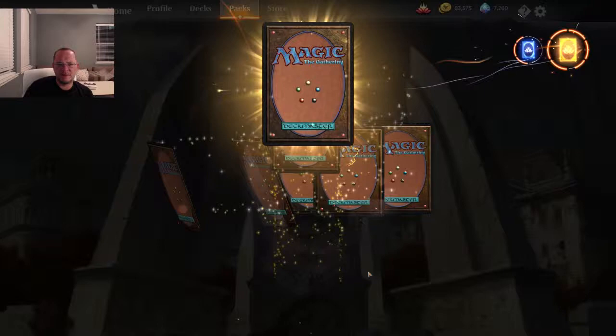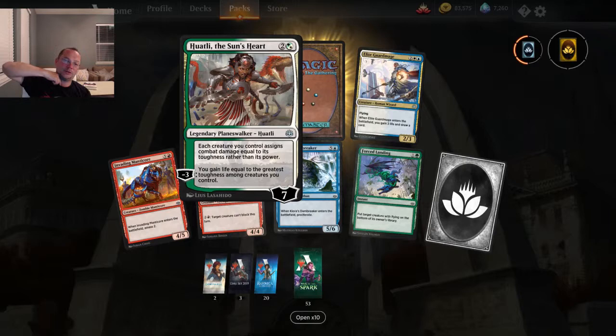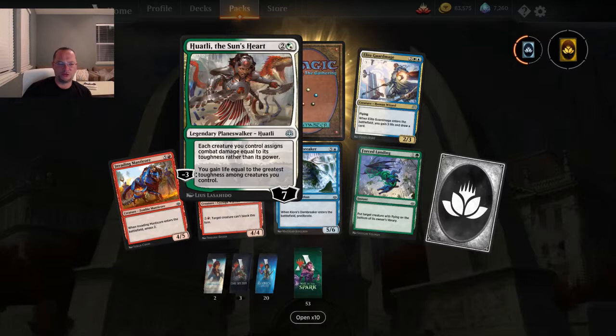That's Huatli, the Sun's Heart — three mana for seven loyalty. Each creature you control assigns combat damage equal to its toughness rather than its power. Interesting. You gain life equal to the greatest toughness among creatures you control — you could do that twice. This was used against me tonight and I like it.